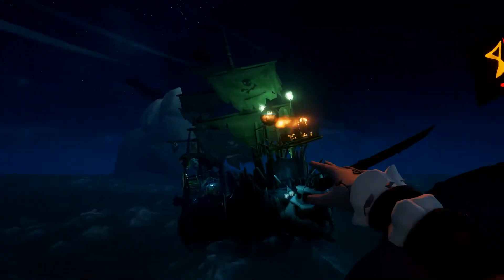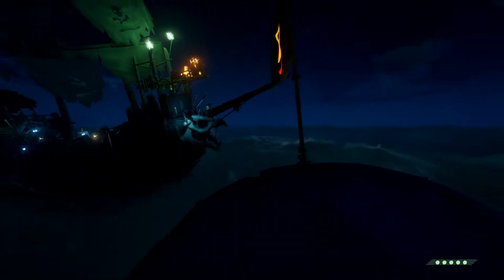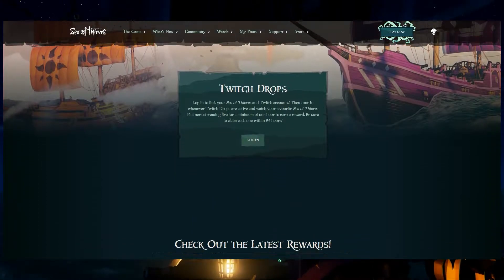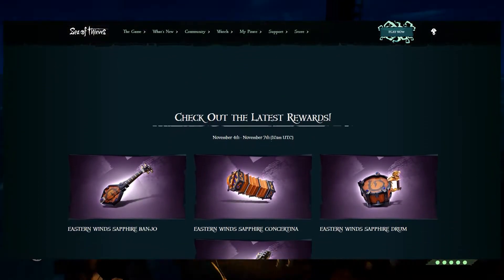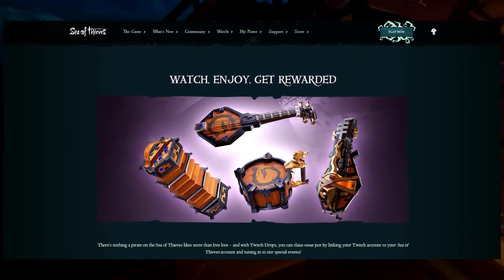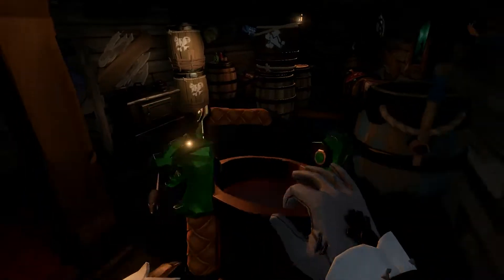They are using the same system they used last drop, so it is the new system again. First, let's make sure you're all set up. You want to make sure your Sea of Thieves and Twitch accounts are linked. To do this, go to the top link in the description, and on this website scroll down until you find a Link Accounts button, click it, and follow the steps. Once you've done that, there should be a big thing on the website saying this Sea of Thieves account is linked to this Twitch account, and you are eligible to receive Twitch drops.